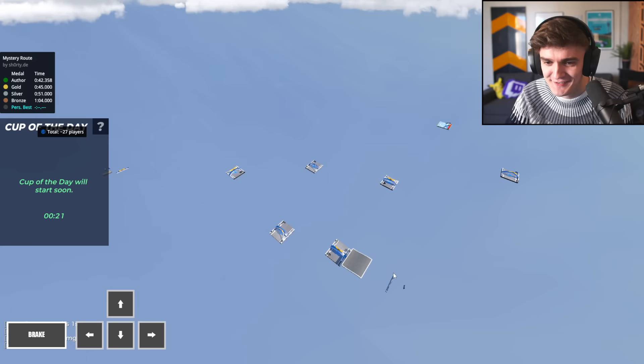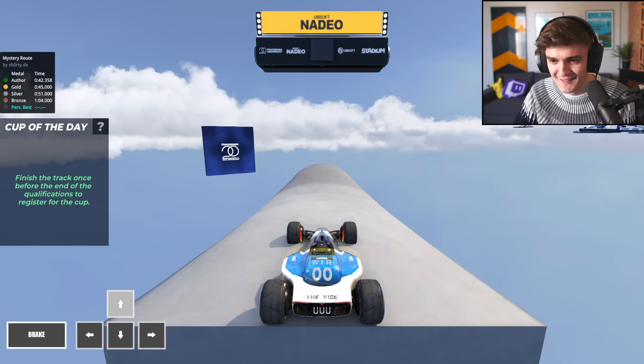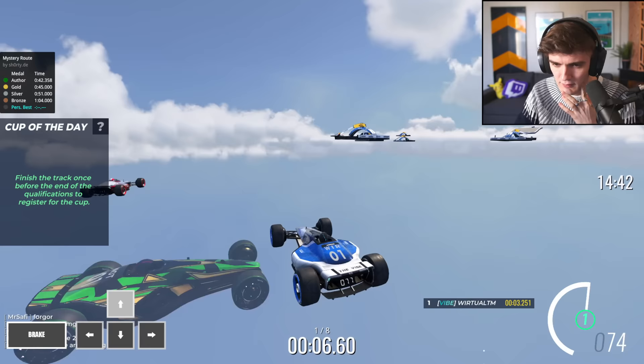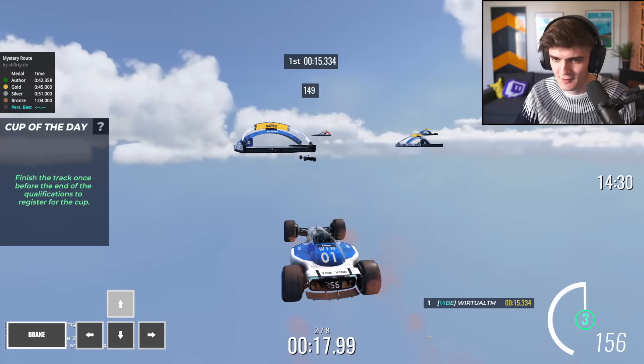Is it just invisible tiles? Is that what we're dealing with? I think this is the least amount of blocks in a Cup of the Day map ever. What is going on here? Is there going to be some special effects or a mod that needs to load? Maybe I need textures to load. I hope it works. Okay, well, what's going on here? Oh my god.